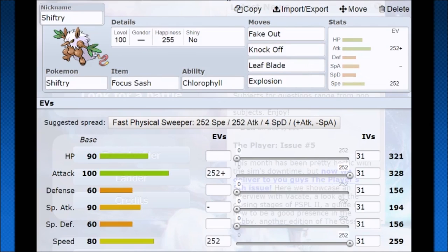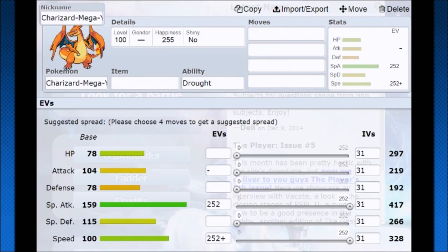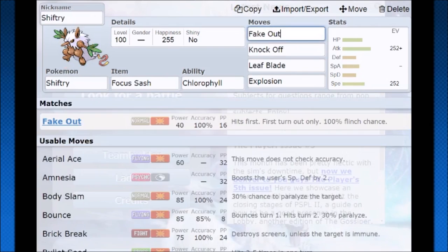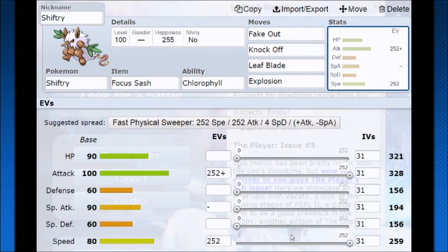Thinking more specifically about double battles — you need a Pokémon like Charizard, which brings Drought. You can support it really well with Shiftry. Shiftry has Fake Out: you go Fake Out, and now Charizard only has to worry about one hit and Shiftry only has to worry about one hit. You can use Focus Sash to keep that going, and then next turn your speed is going to be doubled. Since you're running Focus Sash, hit point investment isn't really necessary.